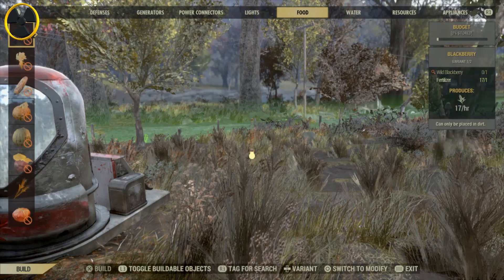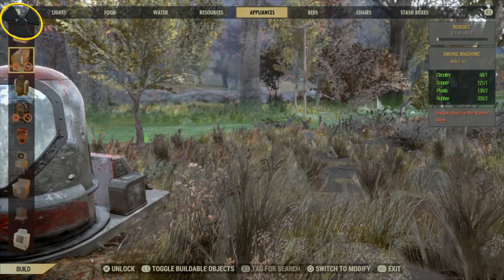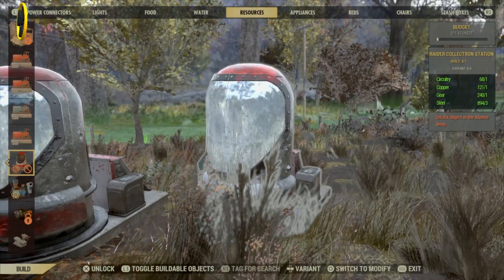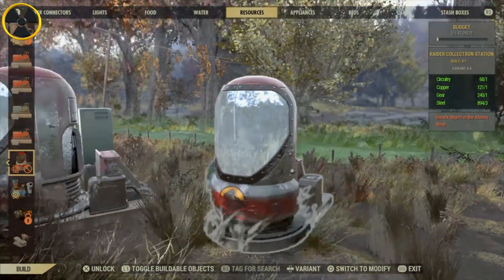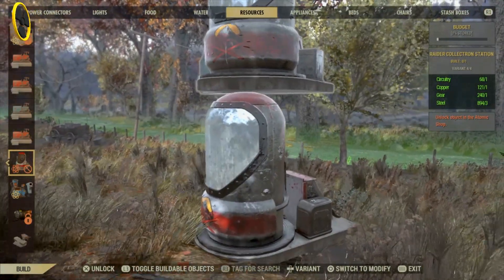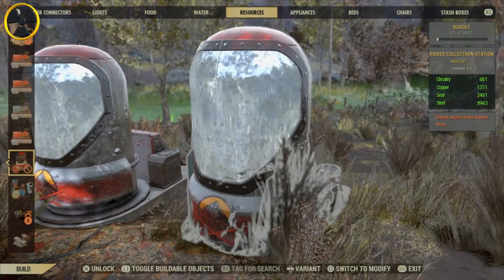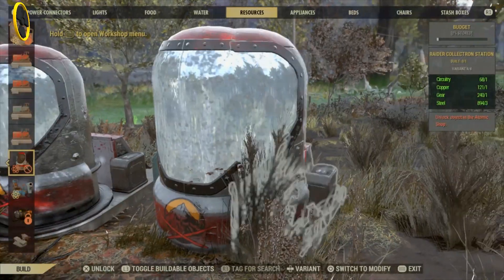What you gotta do is put down a collectron bot — but one that you don't own. So you put it down like this. It will say 'do you want to buy this in the Atomic Shop?' You say yes and it goes to the Atomic Shop. Then it places down automatically just like this, then you back out.